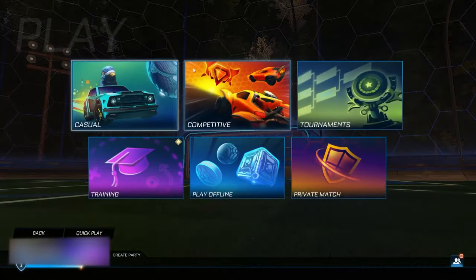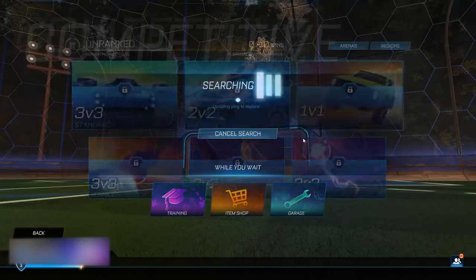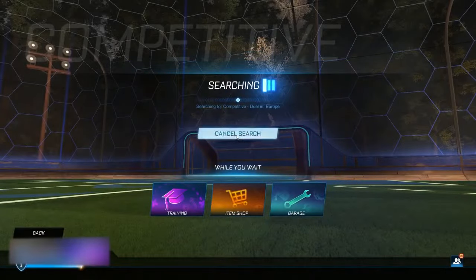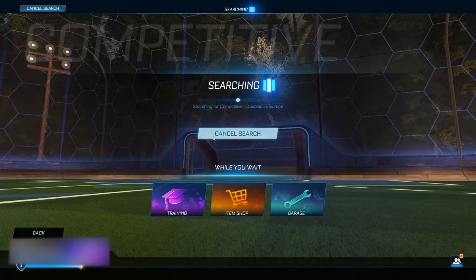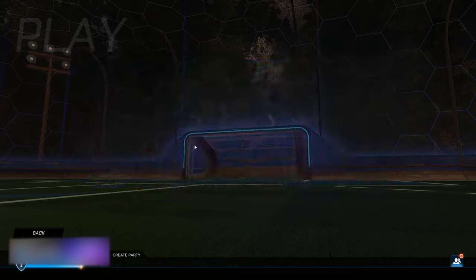Once you've done Tier 24 six times and Tier 26 eight times, head back to the main menu. Hit play and find Competitive. In the Competitive section, go through 1v1, 2v2, and 3v3 — click on each and then cancel the search. Do this five times in total for each mode.